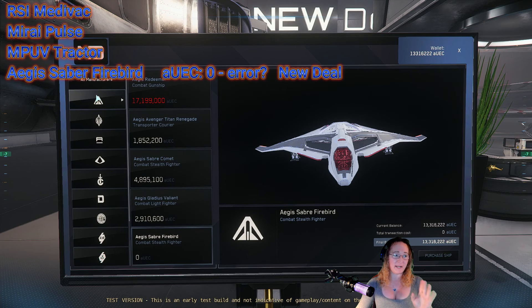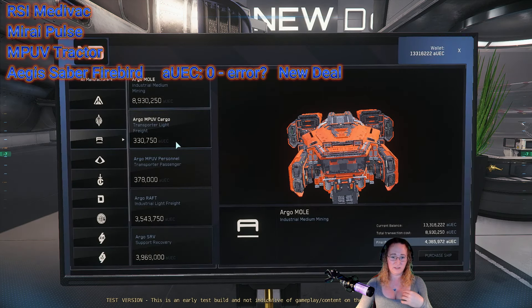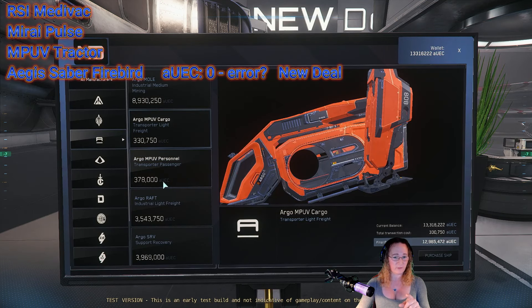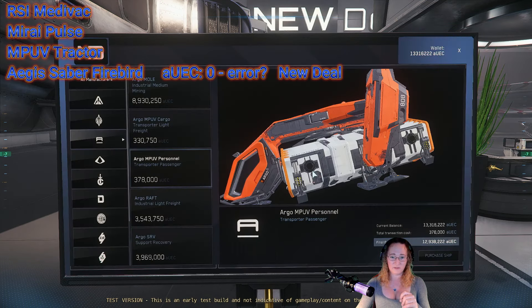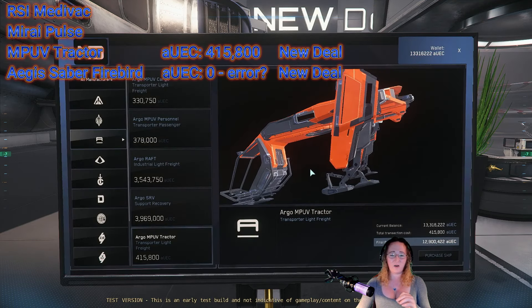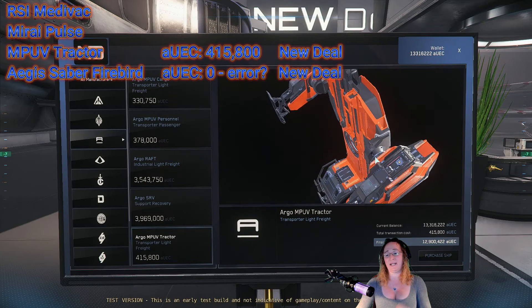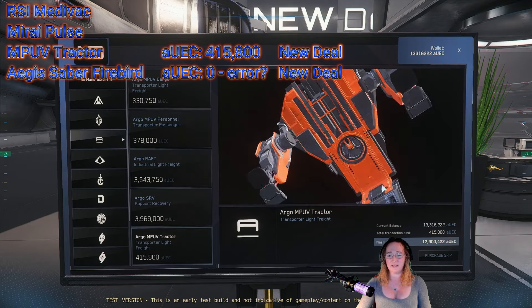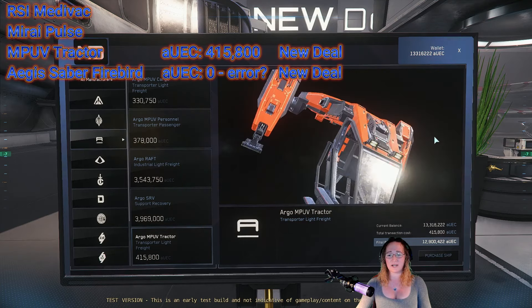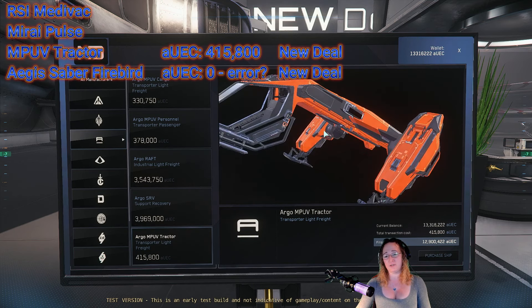My next one is the MPUV Tractor, which is an Argo ship. We've got the cargo version — that's not what we're looking for — and the personnel carrier, also not what we're looking for. There she is: the Argo MPUV Tractor at the bottom of the list — 415,800 aUEC. That's a lot of money. I do like the tractor; the only problem is you can't quantum with it, so really think about that before you get it. It fits great in an M2 or a C2.